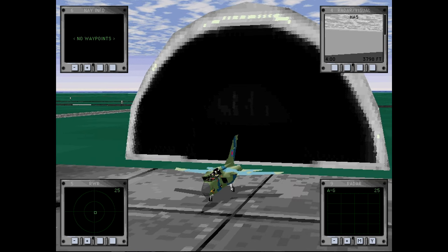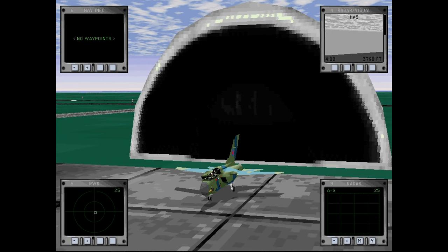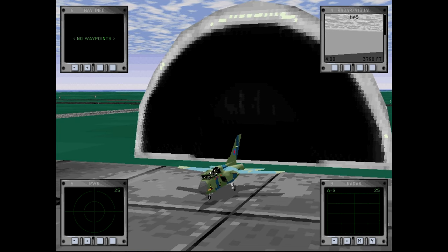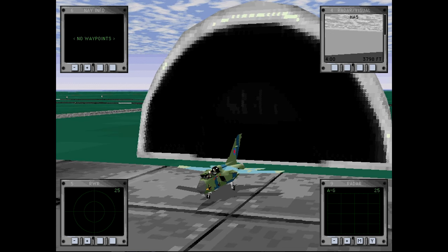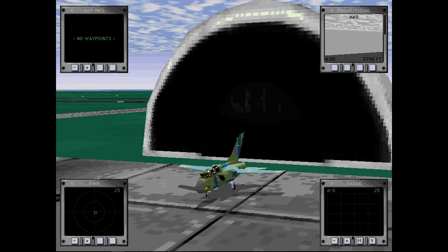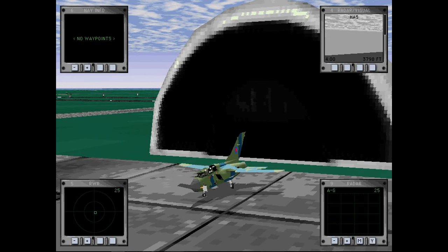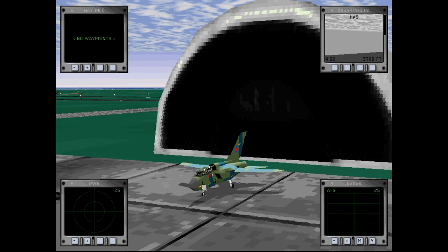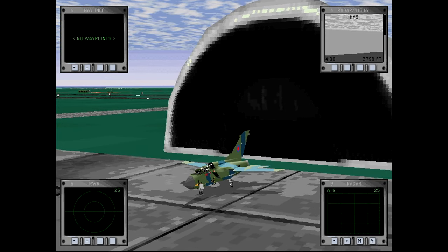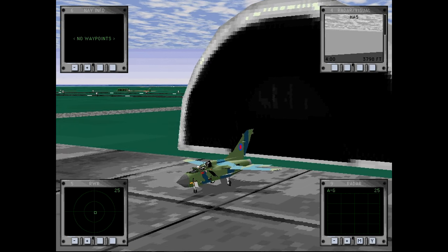In the case of double engine or generator failure, the Tornado has a single-use battery capable of operating the fuel pump and hydraulics for up to 13 minutes. The RB199 is fitted with thrust reversers to decrease landing distance; the yaw damper is connected to nose wheel steering to provide stability. The first RB199-powered prototype flight occurred in August 1974 and the engine completed qualification tests in late 1978. Upon introduction to service, turbine blade lifespan was shorter than desired, which was rectified by design revisions. Several upgraded engines were developed for the ADV and Germany's ECRs.